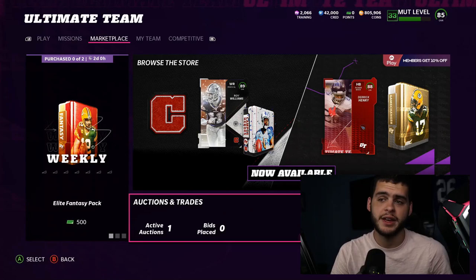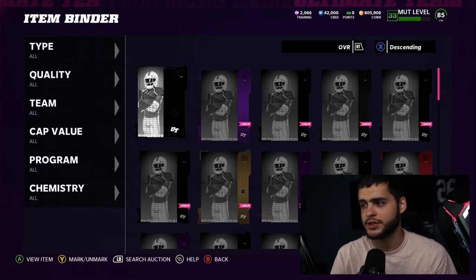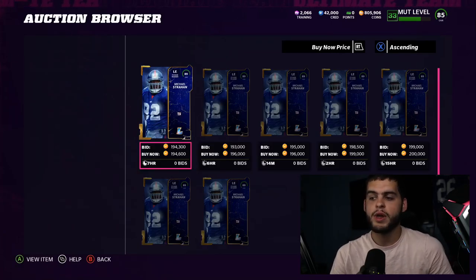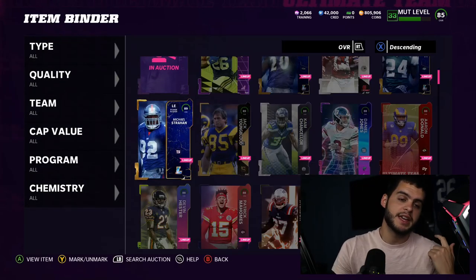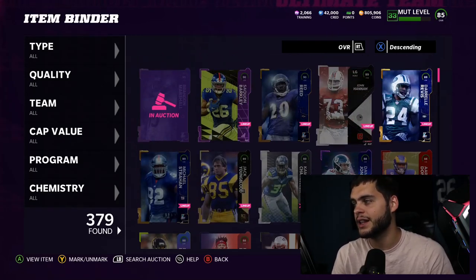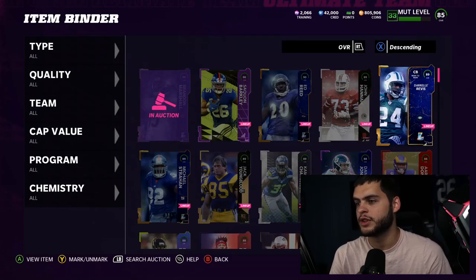I'm holding on to Ed Reed because he still has 90 speed and I can use him at safety or linebacker, so he's fine. Looking at my binder — I put a few guys up on the block. I put Brandon Marshall up for very specific reasons. Michael Strahan is someone I considered selling, but his price isn't crazy — he was recently 160-170k, always pretty cheap. He gets block shed threshold when powered up and chemmed up, so he's okay to keep. He'll probably drop to 150-160k at cheapest, so I'm not losing much.